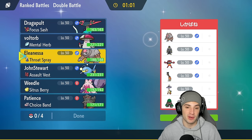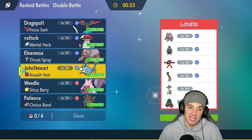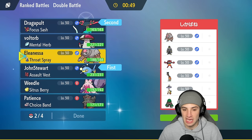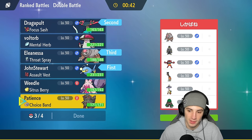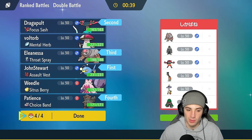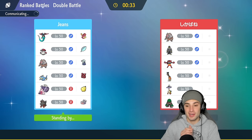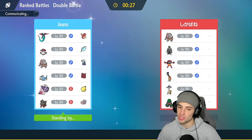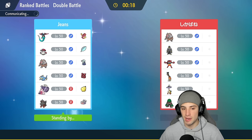I could go Amoonguss but I want to bring Lantern, and I might lead Lantern and Dragapult. They could Intimidate us with Incineroar, but Lantern and Dragapult are both special attacking so that could work out. We're gonna bring Ursaluna in the back, and actually I'd rather go Arcanine instead for E-Speed and some big time damage with Choice Band moves. Going in with these four, hoping to pull off a little upset win.